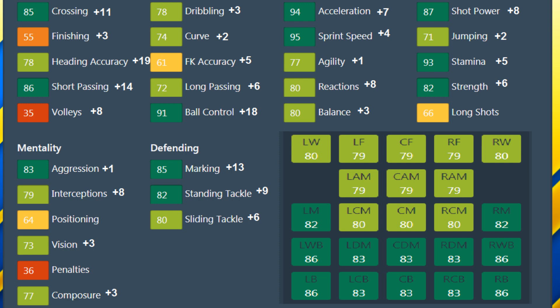A wonderful player with tons of pace — 94 acceleration, 95 sprint speed with that speedster specialty. Very good stamina and solid strength at 82, really good especially going up against wingers — able to push most wingers off the ball with that strength. Very good ball control, short passing, crossing. Mentally solid with the aggression, reactions and composure above 77. Defensively solid marking and tackling attributes. A wonderful full back option.